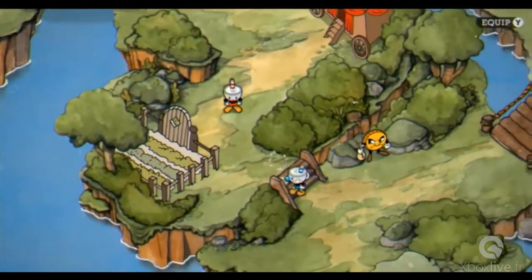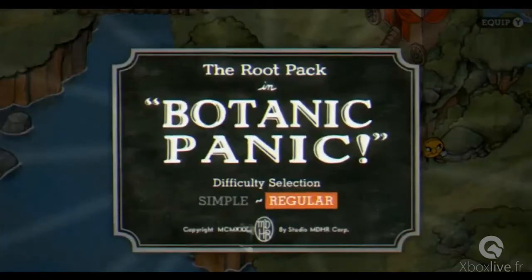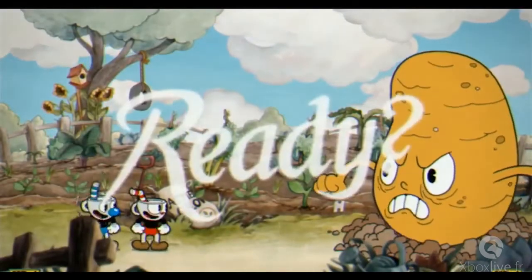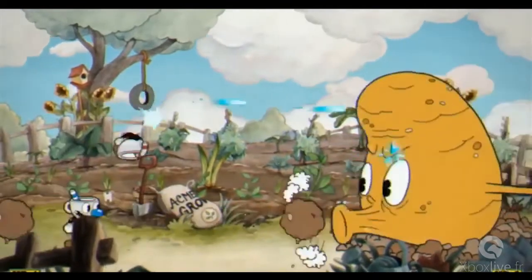We can jump right into the Root Pack if you guys want to. Is that where the onion is? The murderous onion? We do have two different difficulty selections — simple and regular. It's probably gone into simple. So yeah, we're seeing a potato.